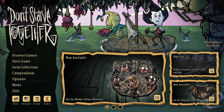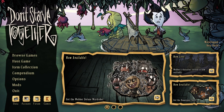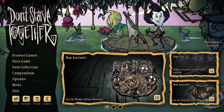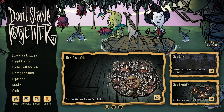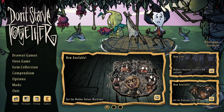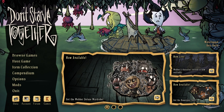G'day guys, hope you're doing well. We have been blessed with a new content update for Don't Starve Together called Waterlogged, which is currently in the beta branch. I'm going to take you through everything there is to see in this update in its current state. It is of course open to changes over the course of the beta period and even after the official release. Any changes to things I talk about in this video will be listed below in a pinned comment.